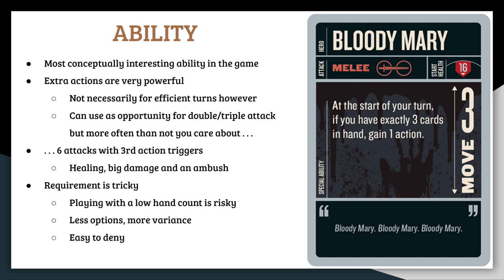Mary's ability says: at the start of your turn, if you have exactly 3 cards in hand, gain 1 action. Gaining actions is a very powerful effect — 3 actions means 50% more turn. Mary is the first, but not the last, hero to be able to get extra actions without the use of a card effect. This is the most interesting character ability in the game right now because it changes many aspects of the game for all involved parties. The Mary player is now trying to play with a low hand count, while the non-Mary player has to be more cautious about when they attack and what cards they use, because attacks and discards could lower Mary's hand size and actually help her.